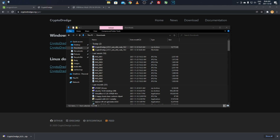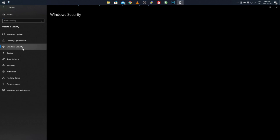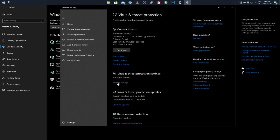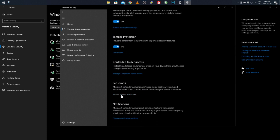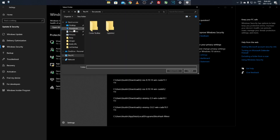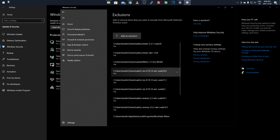After extracting, click the Start menu, go to Settings, then Update & Security, then Windows Security, then Virus & Threat Protection. Click Manage Settings, then Add or Remove Exclusions. Click Add an Exclusion, then Add Folder, go to the downloads folder, select the CryptoDredge folder, click Select Folder, and click Yes. This bypasses the virus scan so the software is allowed to run — it's all safe, just an unverified publisher.